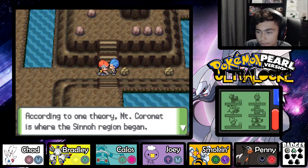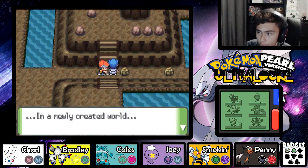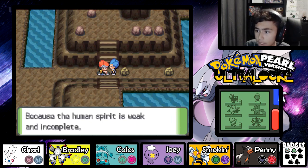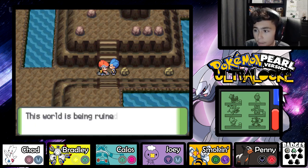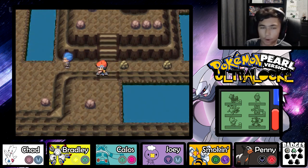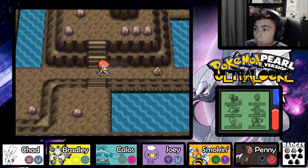Cyrus says: 'According to one theory, Mount Coronet is where the Sinnoh region began. In a newly created world - a world where only time flowed and space expanded - there should have been no strife. But what became of that world? Because the human spirit is weak and incomplete, strife has spread. This world is being ruined by it. I find the state of things to be deplorable.' And just like that, Cyrus disappears.